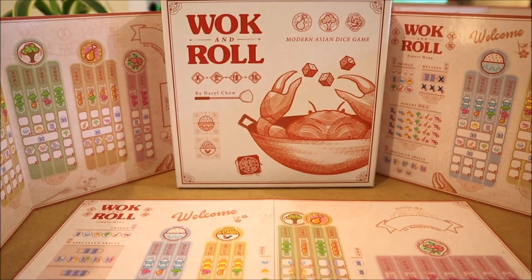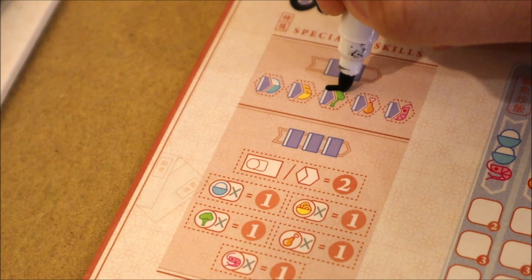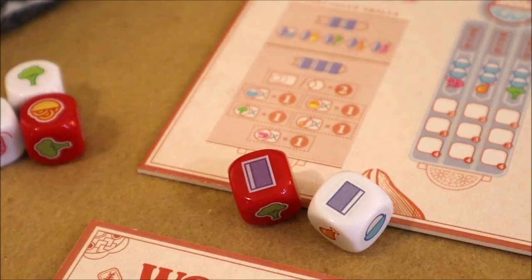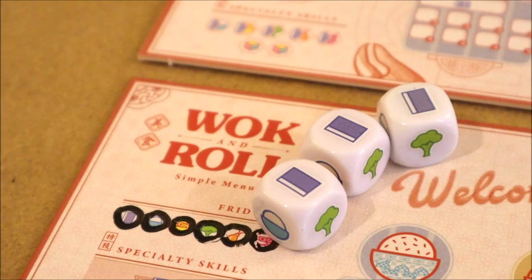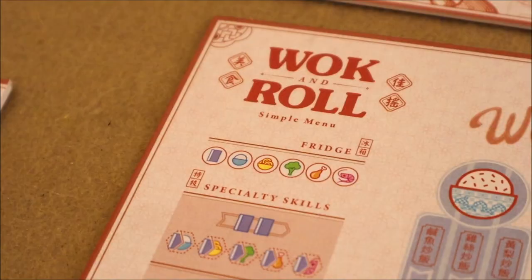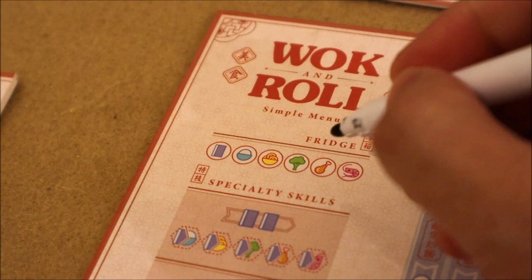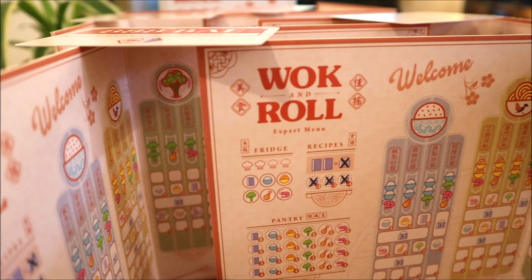These purple funky recipe books remind me of my grandma's old cookbooks at home. Converting two of them allows you to specialize in a particular ingredient for the rest of the game, meaning that when you roll a future purple funky recipe book icon, you can substitute it with that ingredient. Three recipe books help you unlock end game scoring opportunities. Sometimes you'll need a few extra things, which is where the pantry might just be your lifeline.